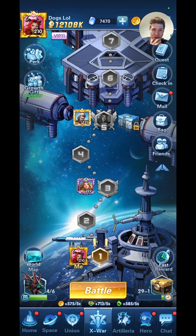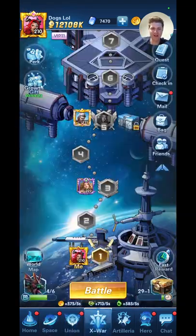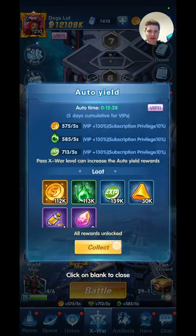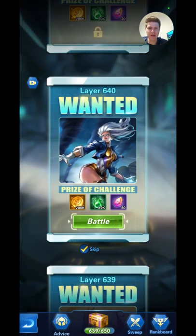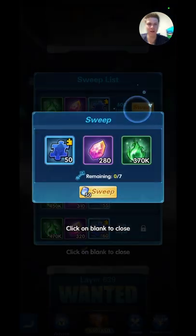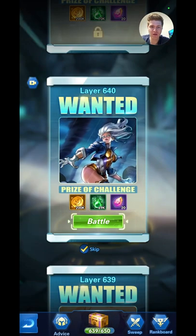Getting through X-War battles is what's going to get you more rewards and unlock more events and features down the track. The higher level you are, the more auto-yield rewards you get. The other thing you want to focus on is the Galaxy Wanted. Every time you log in each day you can sweep there and get even more rewards — the higher level you are, the more you get.